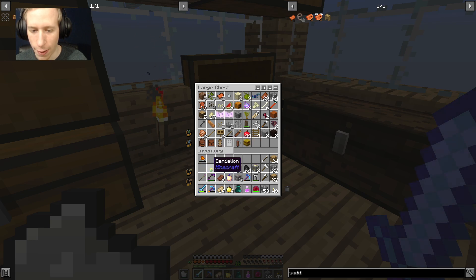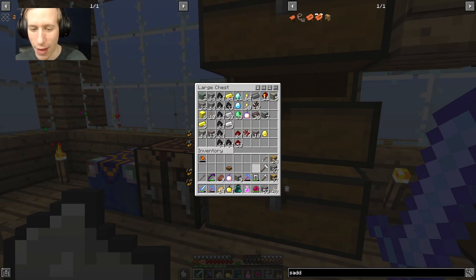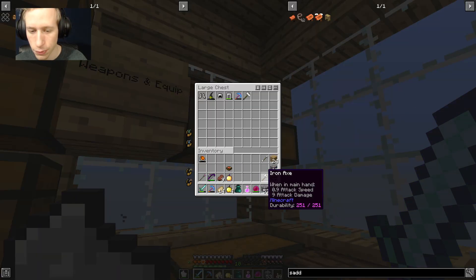There's a random iron door that I got. That's the one thing about mod packs - there's just so many items added to the game that I'm gonna have to have all these chests just to hold all my stuff. I guess I'll keep the iron axe on me.